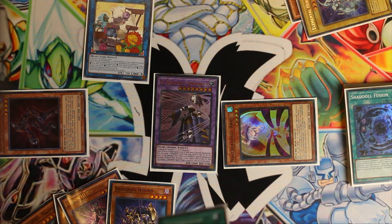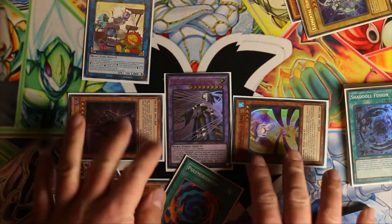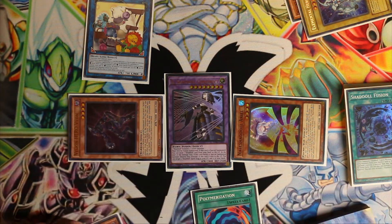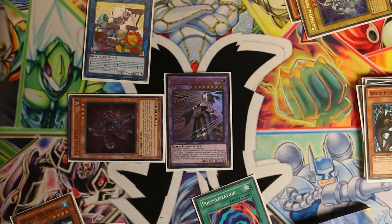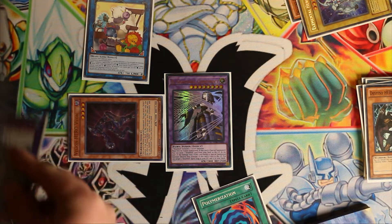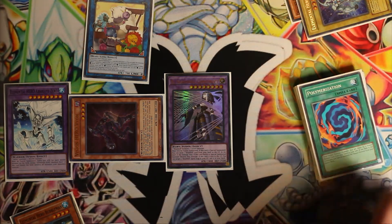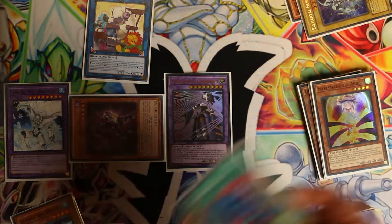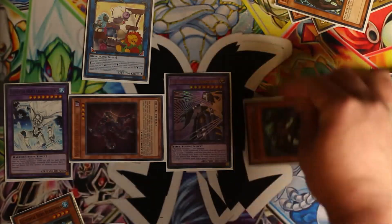For all of you guys down in the comments — if you know any rulings on this that I'm totally messing up, please feel free to let me know. I would definitely love to know if I'm getting anything wrong here. So anyways, at this point, I'm going to use my Polymerization with the Destiny Hero Malicious in hand plus Nel Shadal Ariel on my field, and with those two I can now make Elemental Hero Absolute Zero. We do not get Cross Sheep again because he is sadly a hard once per turn, but that is okay. We will now banish the Malicious from our graveyard to special summon our last copy from the deck in defense mode.